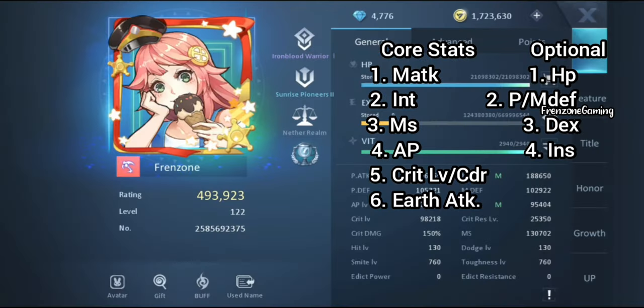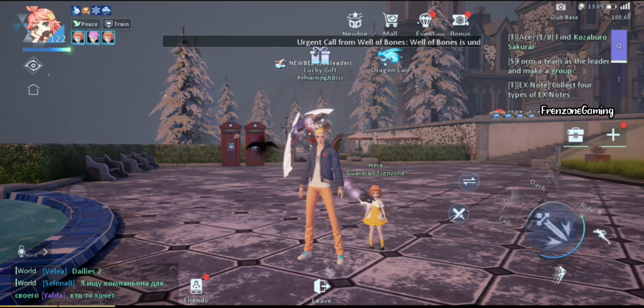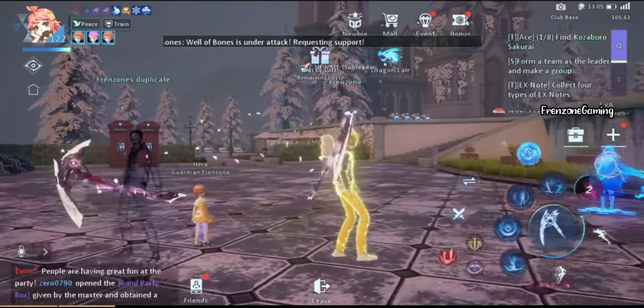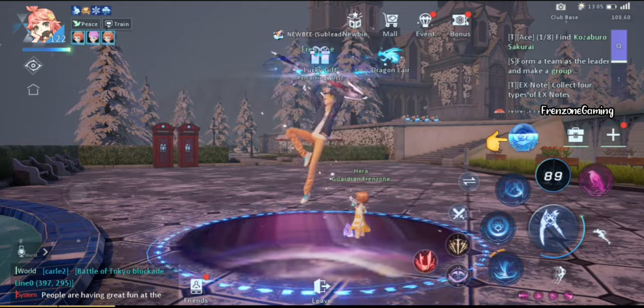The optional stats can be CDR, HP, physical or magical defense, dexterity, and insight. First you focus on the core values, then later the optional ones. One thing you should know about the Reaper's CDR is that no matter how high your CDR is, it does not affect the cooldown of your Reaper skill — a 20-second cooldown stays 20 seconds regardless. What CDR for the Reaper class does affect is the heart points, that blue thing filling up.